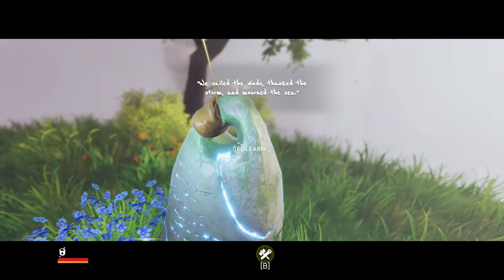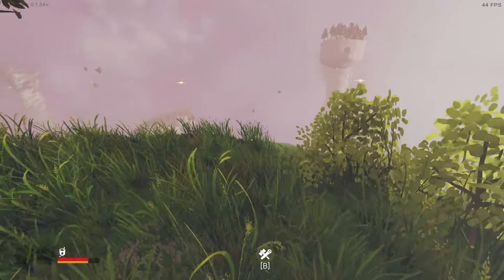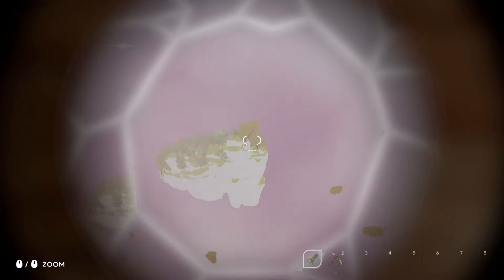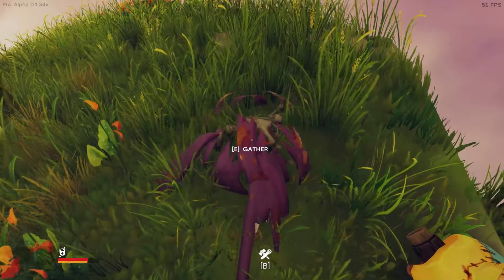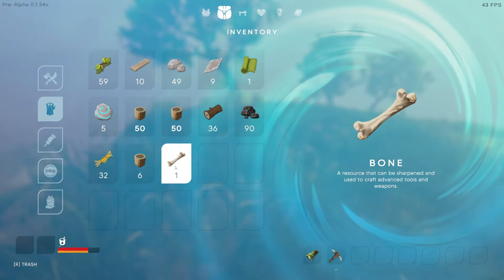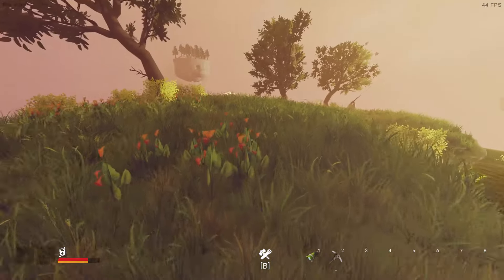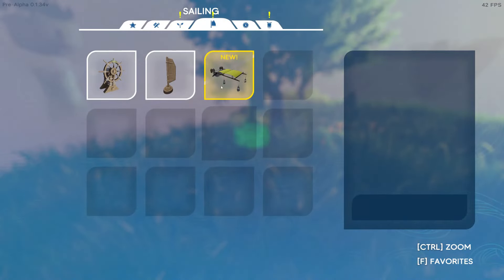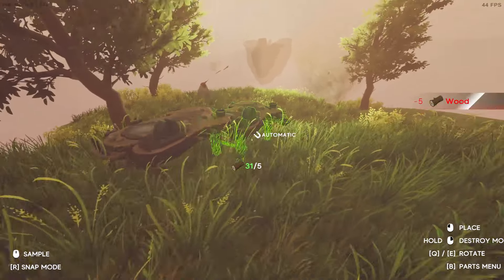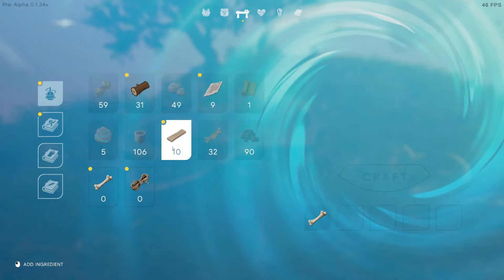How do I get it? 'We sail the winds, tank the storm, and mourn the sea.' A leaf floater for sailing — I don't know what to do with that, but okay. Oh, bone! I get bone now. What can I do with bone? 'It can be sharpened — used to craft advanced tools and weapons.' Okay, let's get a good weapon!